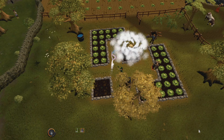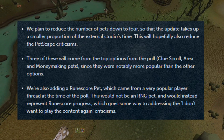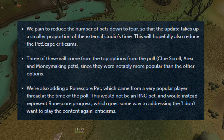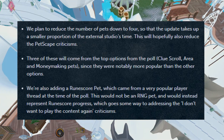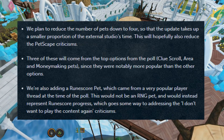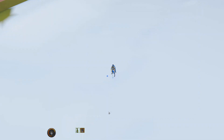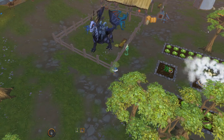Now taking that all into account, they've decided to make the following changes. They're going to reduce the number of pets down to 4, so the update takes a smaller portion of the external studio's time. This will hopefully also reduce the petscape criticisms. Three of these will come from the top options on the poll, which are clue scroll, area, and money making pets, since they were notably more popular than the other options. They're also adding a runescore pet, which came from a very popular player thread at the time of the poll. This will not be an RNG pet and would instead represent runescore progress, which goes some way to addressing the 'I don't want to play the content again' criticisms. Jagex feels that the pets listed here are the cream of the crop and will be exciting for players who are positive about the update.